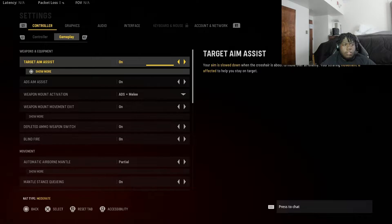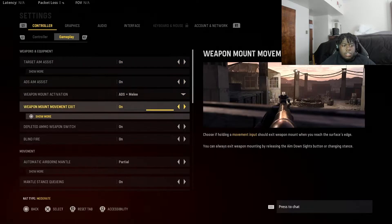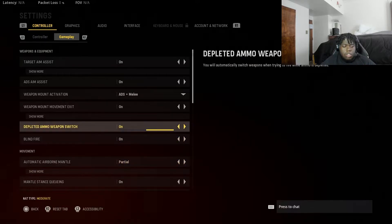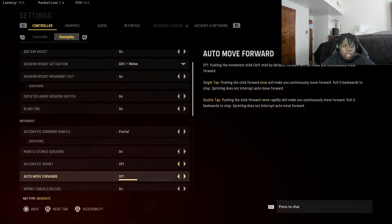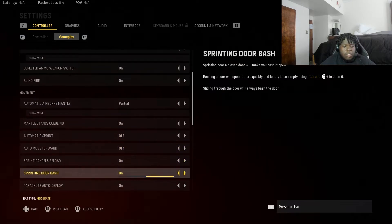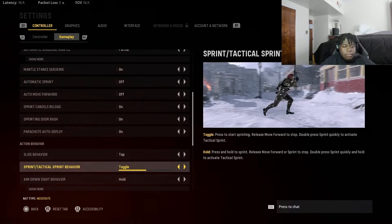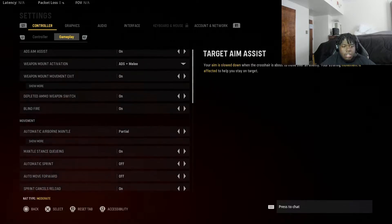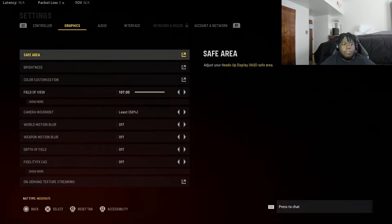ADS aim assist on, target aim assist on — just regular stuff. Partial completed ammo switch on. Automatic sprint off — that's how I play. That's not too much of a big deal, so whatever you guys want to play on is fine.